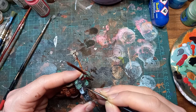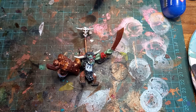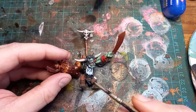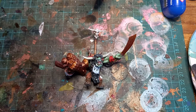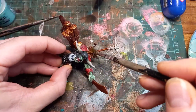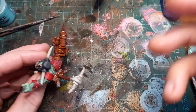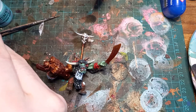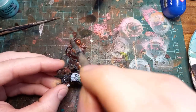Now we're going to apply a nice verdigris — I've got the Citadel Nihilakh Oxide verdigris effect. Because it can be quite overpowering and I want it in the recesses, I'm going to wet each of the bronze areas with water first, dab them slightly dry, and then when I put the oxide on, it'll settle into the recesses rather than coating absolutely everything.